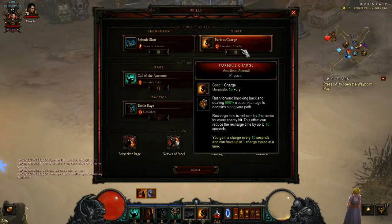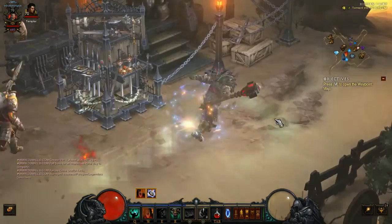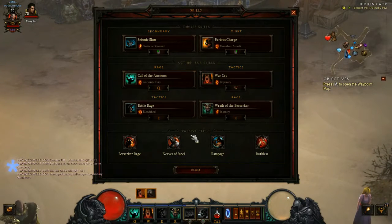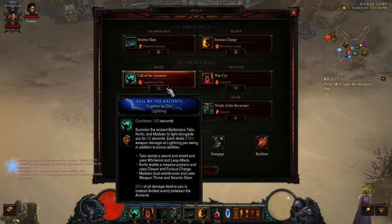Then you've got Furious Charge, Merciless Assault on your right click. This is going to be a Fury Generator for Focus and Restraint. Your Q is Call of the Ancients, Together as One.